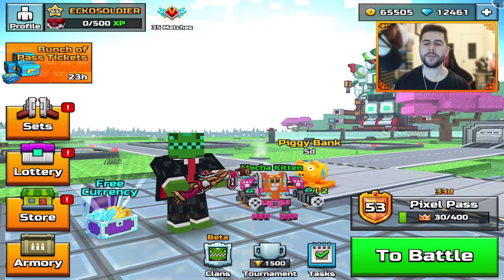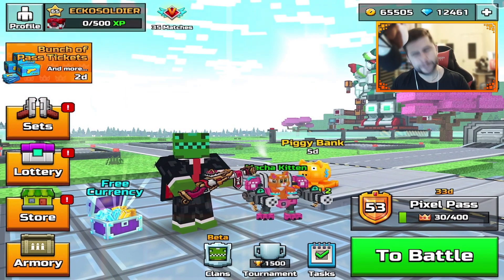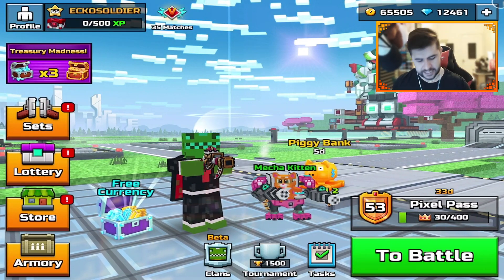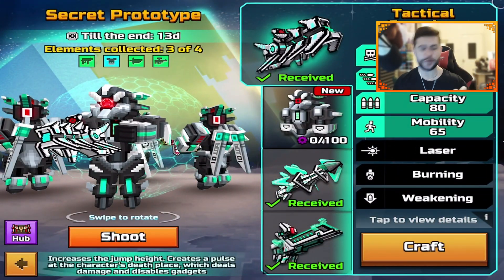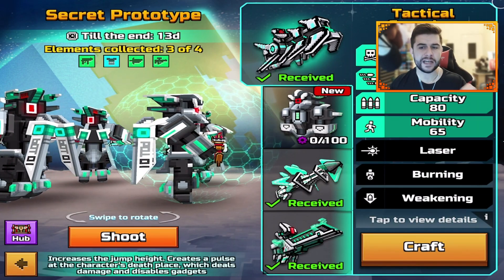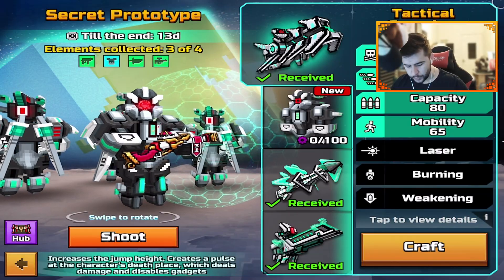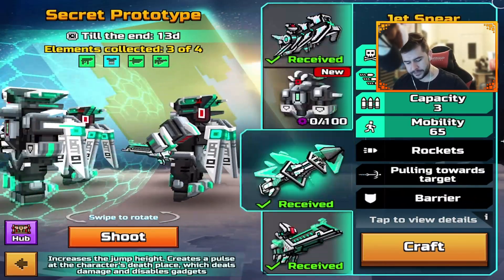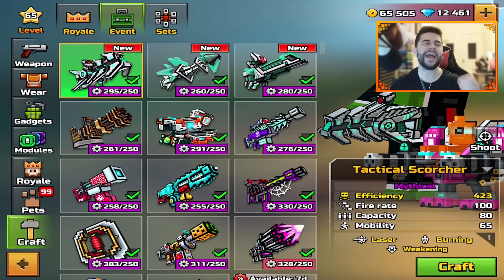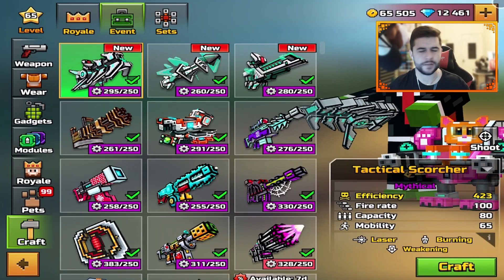Welcome back everyone, my name is Echo and I hope you're having an absolutely fantastic day. Today in Pixel Gun 3D we are checking out the Secret Prototype Set. It is here for 13 more days and it comes with three different weapons but also a skin.